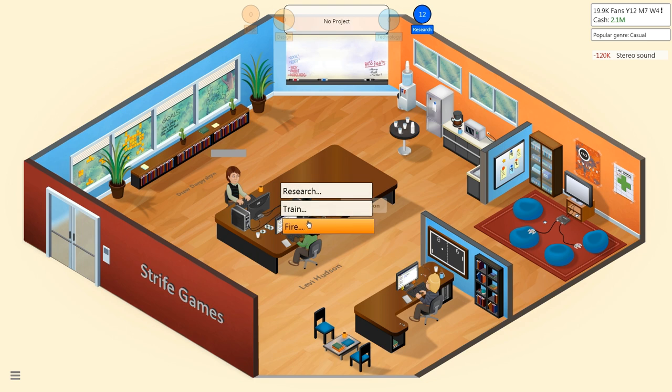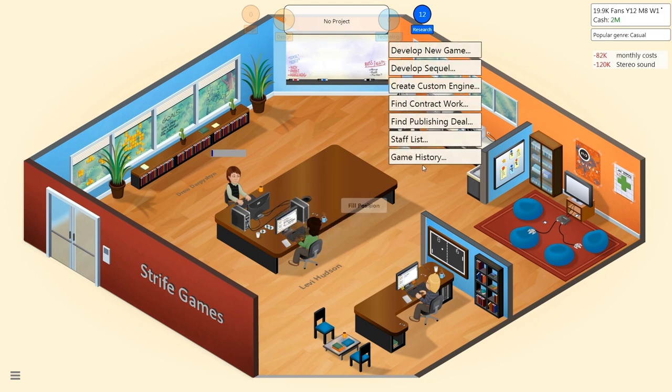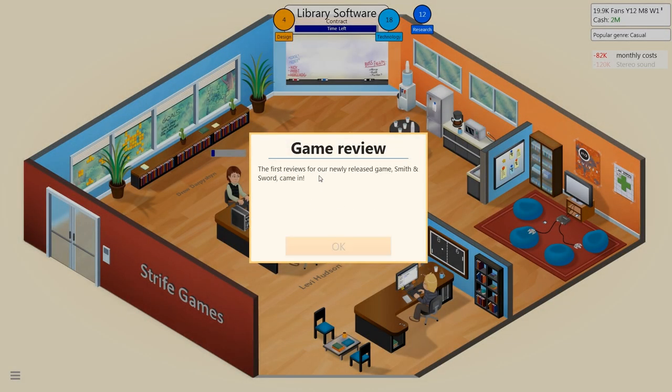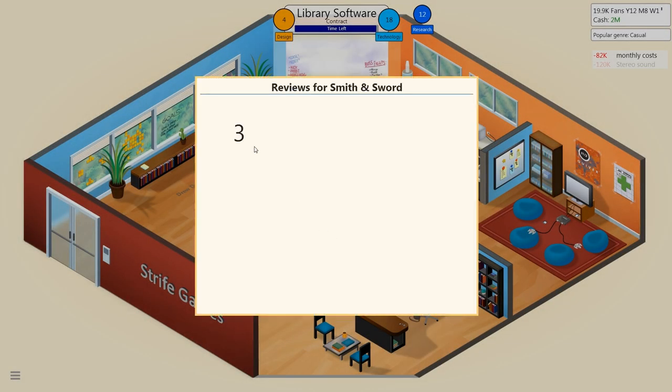Stereo sound has to get researched. Levy, you can't do anything. Can we get some contract work in really quickly here? That's technology points, so that's definitely useful. I just need three more research points to do, like, day and night cycle or something. Accept the contract, let's get that out of the way. Game review — first reviews — let's hope that we get at least a seven.